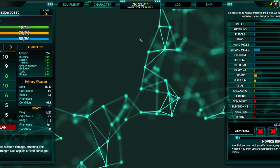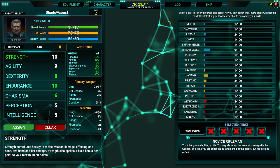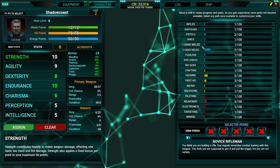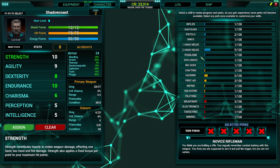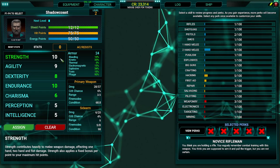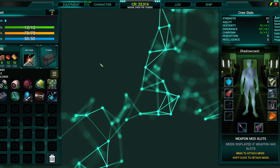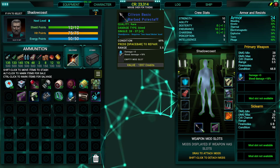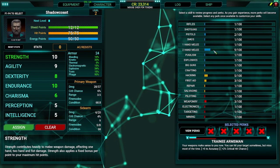Tip number 2 is focus skills. The way skills work is that if a character is doing something or using something, they will gain skill. For example, my main character Shadow Coast — I want him to be a melee tank two-hander. So I'm going to equip and consistently use two-handed weapons, because the more I use two-handed weapons, the faster that skill levels up.